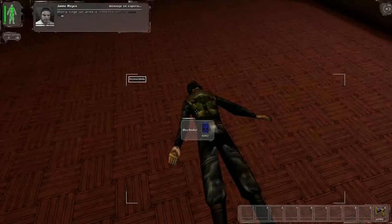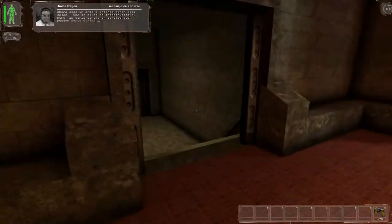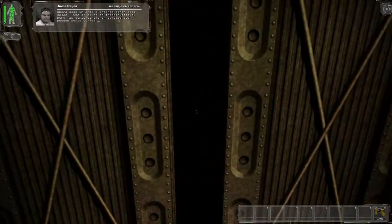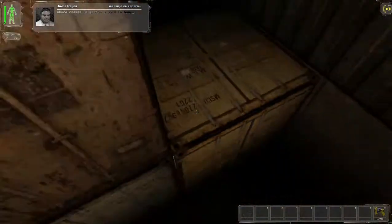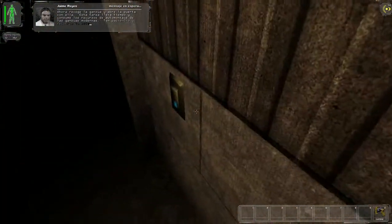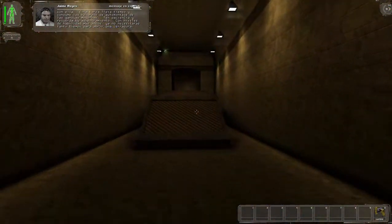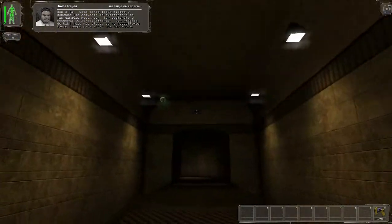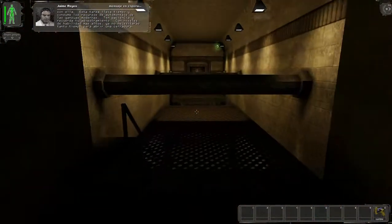Now pick up a weapon and try to break open those crates. One of them is indestructible, but the others contain things you might find useful. Now pick up the lockpick and use it to open the door. Lockpicking takes time and expends the self-assembling resources of modern lockpicks. Just be patient and remember your training. At higher skill levels, you won't need as much time or lockpick resources to pick a lock.